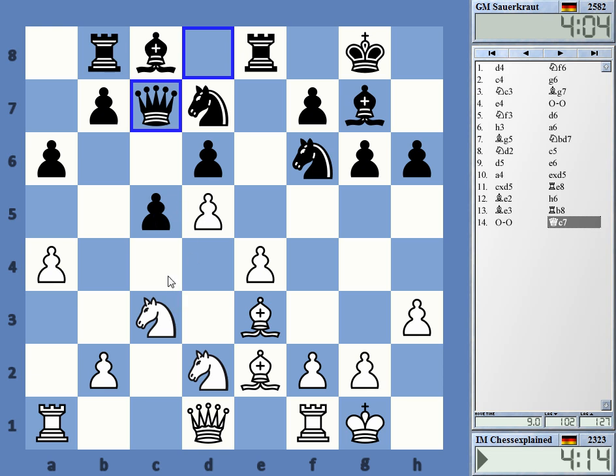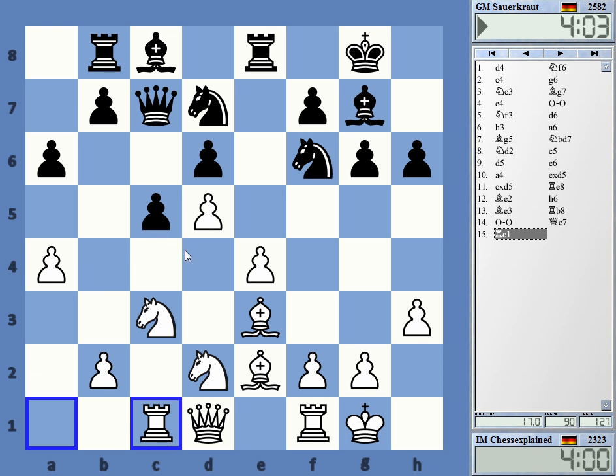How do I play here? It's not really quickly going to get a big counterplay, I don't think so. Maybe rook c1 with the idea to play b4 at the right moment. I have good control over c4 and b5. Let's see.